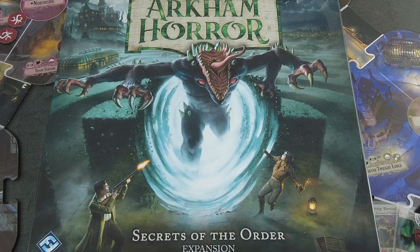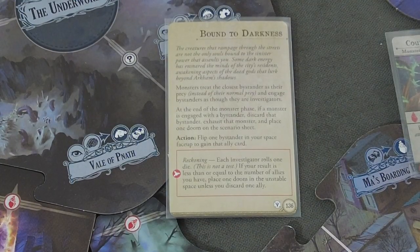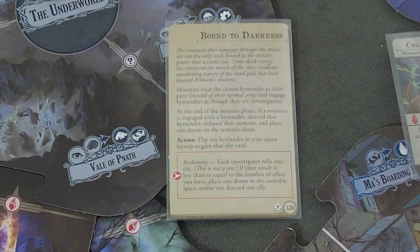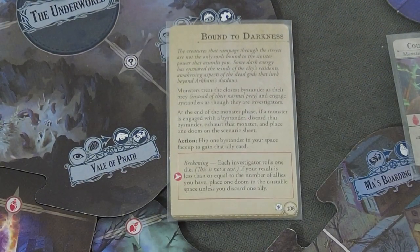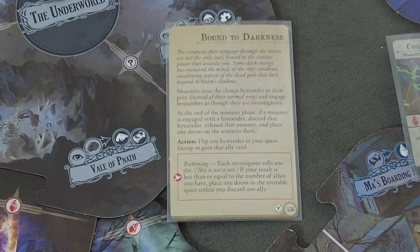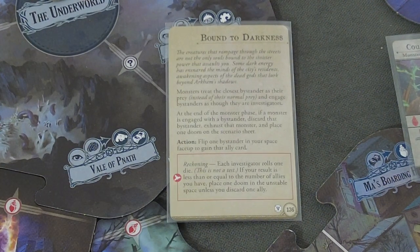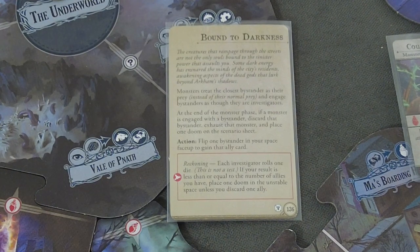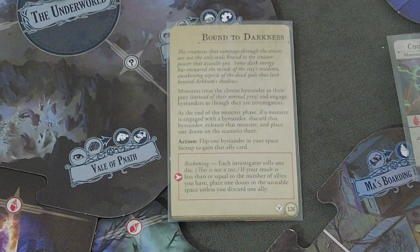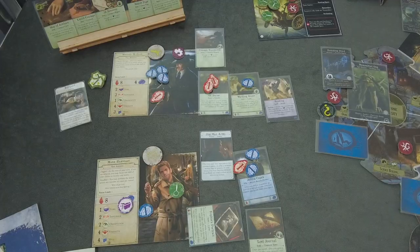In respect to the gameplay, there was only one thing which I missed - apart from really rolling poorly. I forgot the reckoning effect of one of those Doom tokens: each investigator rolls one die. This is not a test. If your result is less than or equal to the number of allies you have, place one Doom in the unstable space unless you discard one ally. I think both Michael and Mark do have an ally.